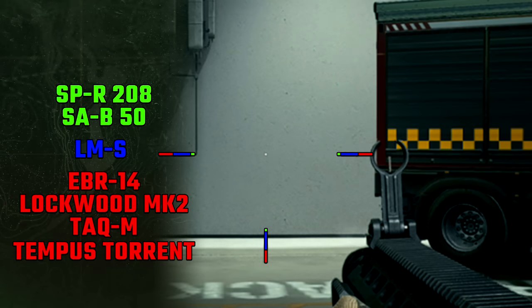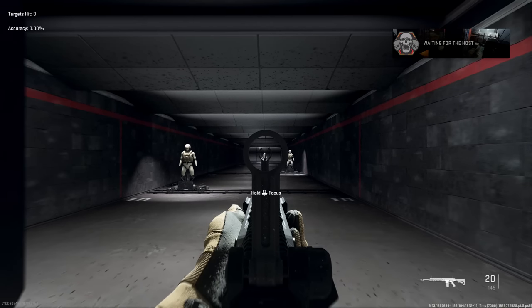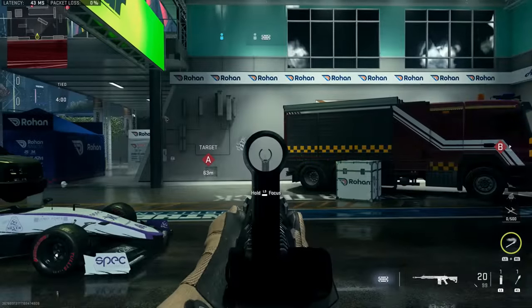Moving on to our hipfire spread, it's right in line with the EBR-14, the Tachyon, and the Lockwood Mark 2 — it doesn't have a very good hipfire spread, so unless you're right up close and personal I'd recommend staying away from hipfire. As for idle sway, just like many guns in the game there is a lot of idle sway, but since it's a marksman rifle by default we can hold our breath to completely eliminate idle sway for a short period of time.